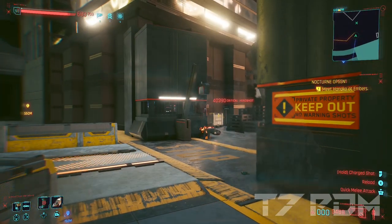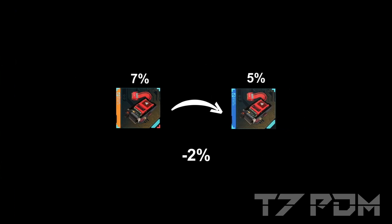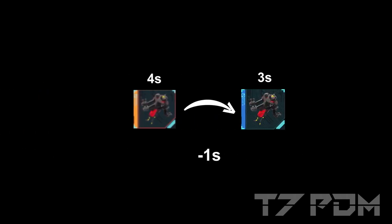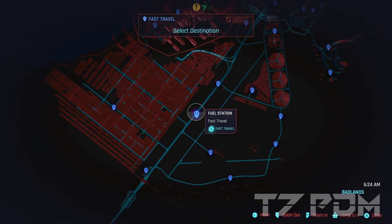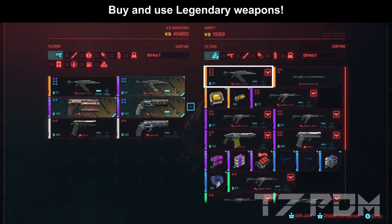Of course that also means you can only craft rare mods. So your Crunch mods will only be 5% instead of 7% damage, your Armadillos will only give you 62 armor instead of 75, and your Heat Sinks will only cool down your Sandevistan by 3 seconds instead of 4. But this can even be countered by using the legendary or epic Bioconductor. All these losses are actually small compared to getting 6 additional skill points, and you can still buy any weapon of your choice even in a legendary variant if you go to the correct dealer.